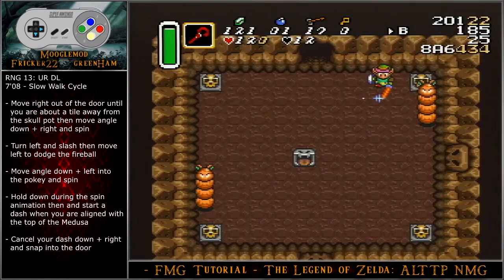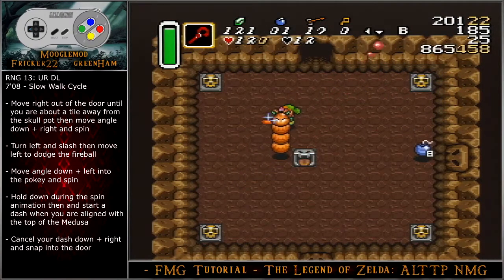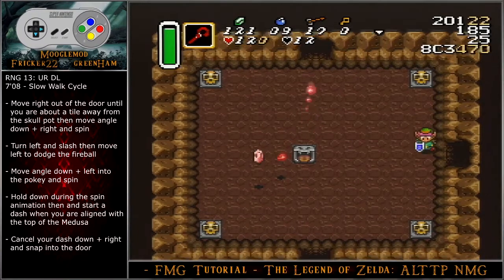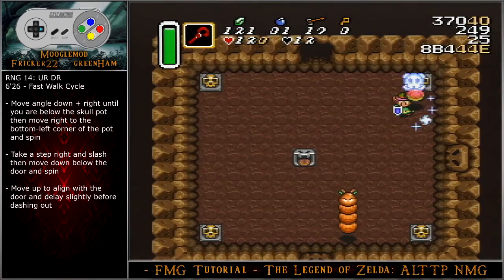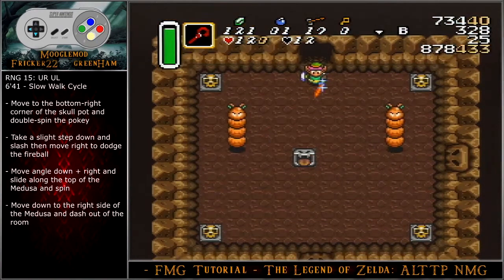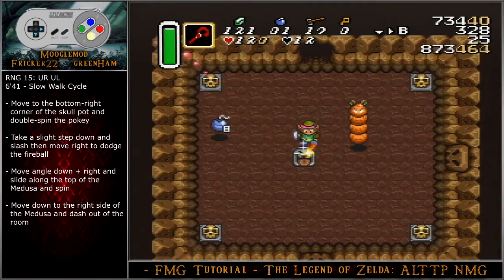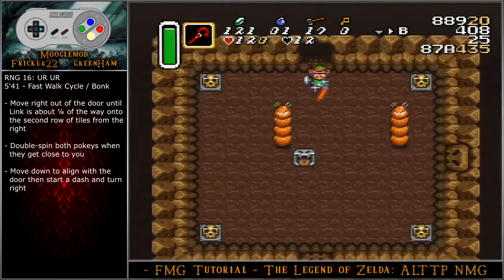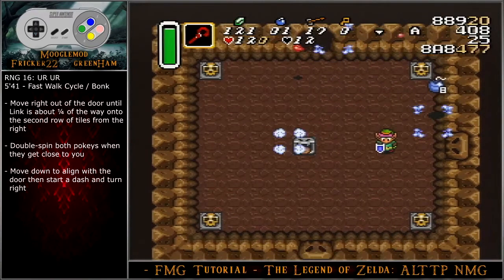For the upright downleft RNG, move right out of the door until you are about a tile away from the skull pot, then move angle down-right and spin. Turn left and slash, then move left to dodge the fireball. Move angle down-left into the pokey and spin. Hold down during the spin animation, then start a dash when you are aligned with the top of the medusa. Cancel your dash with an angle down-right input and snap into the door. For the upright downright RNG, move angle down-right until you are below the skull pot, then move right to the bottom left corner of the pot and spin. Take a step right and slash, then move down below the door and spin. Move up to align with the door and delay slightly before dashing out. For the upright upleft RNG, move to the bottom right corner of the skull pot and double spin the pokey. Take a slight step down and slash, then move right to dodge the fireball. Move angle down-right and slide along the top of the medusa and spin. Move down and to the right side of the medusa and dash out of the room. For the upright upright RNG, move right out of the door until Link is about a fourth of the way onto the second row of tiles from the right. Double spin both pokies when they get close to you. Move down to align with the door, then start a dash and turn right.